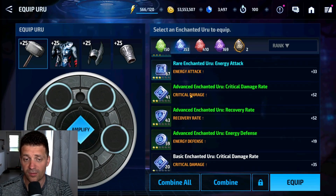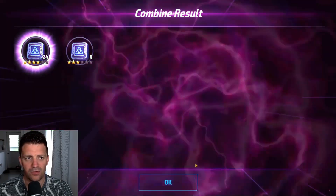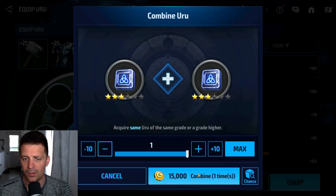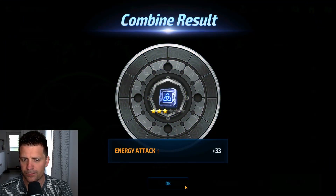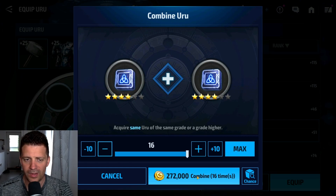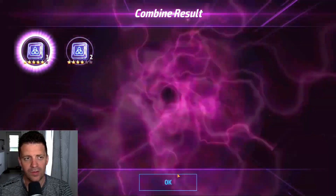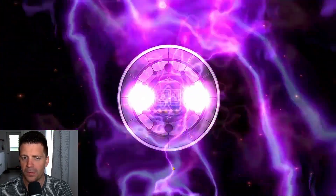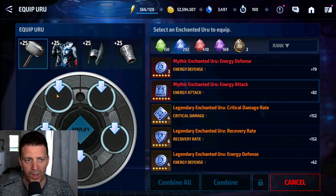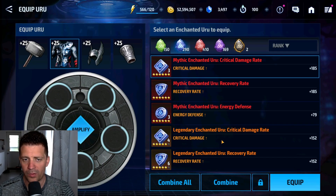We have one energy attack Euro - but we do have a bunch here. Let's see if we can make at least five-star Euro - that'll be a great start. I don't usually like to combine Euro when gold is not on sale, but we want to put some on this guy and get his rank up a little bit. Maybe I'll get lucky with some six-stars too. Okay, we have a bunch of four-star energy attack - converting all to five-stars. We barely make it - no six-stars but that's a start, better than Iron Man.